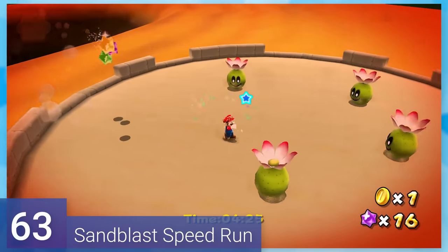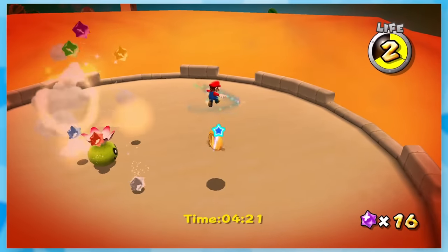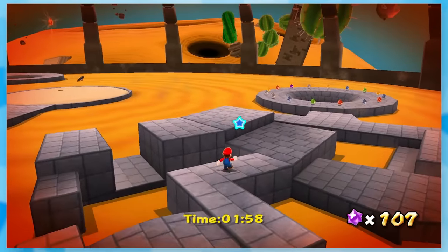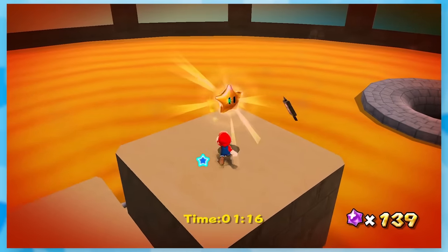63: Sandblast Speed Run. This is one of those rare moments where the Comet Star is easier than the normal mission. As you can see, there are no enemies at the end, which is normally the main challenge. As long as you don't make too many mistakes, you'll get to the star with plenty of time left.